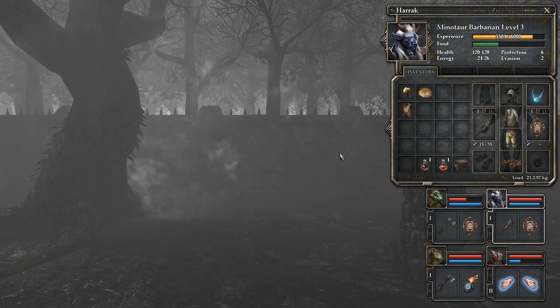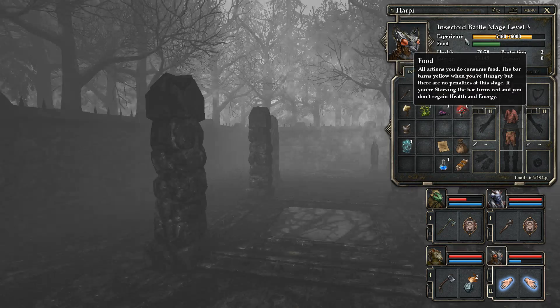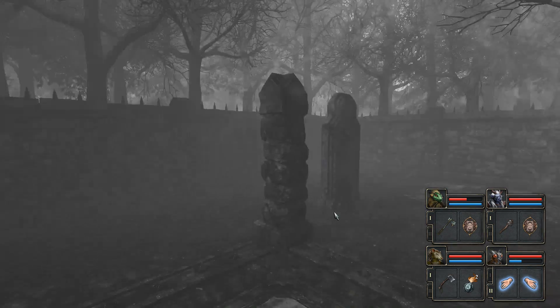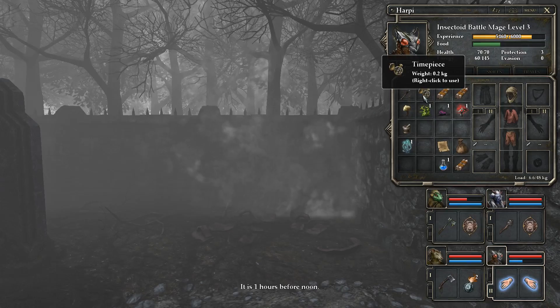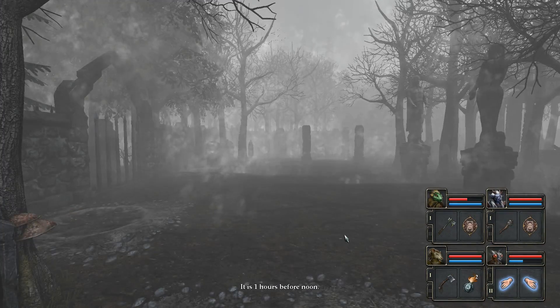I'm out of torches — that's unfortunate. You are definitely getting concentration as soon as you level up so you can cast a light spell, because light is actually super important. It's daytime right now — maybe one hour before noon. So that's good.